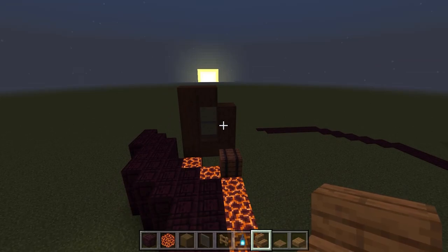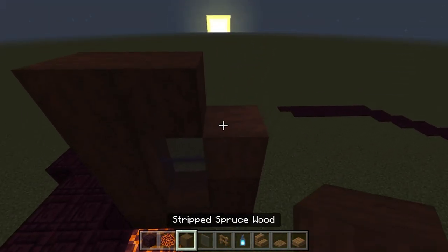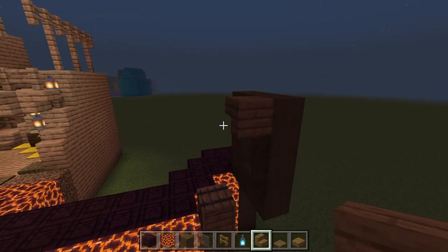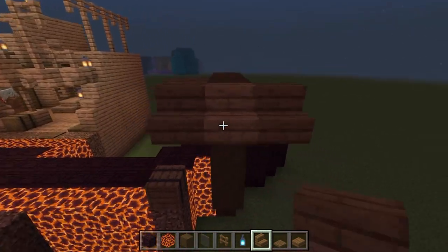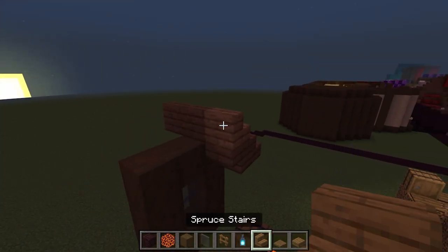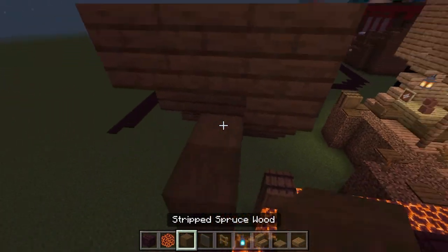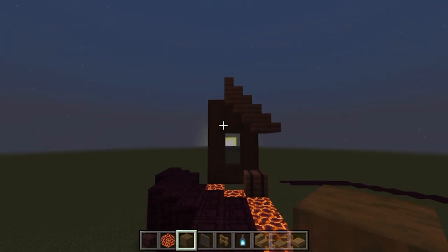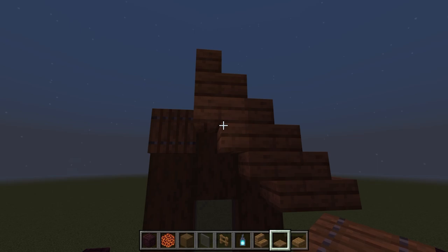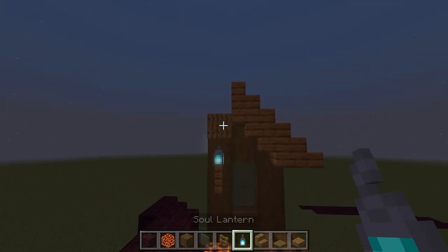For the stairs, we go to the top corner and fill it with a block, then place an upside-down stair so the back faces the back of the build. One step along for three total, then a second layer and another layer of upside-down stairs going up. Add stripped spruce wood behind to cover gaps. Then a spruce trapdoor in line with the top upside-down stair, and a spruce fence with a soul lantern on top.